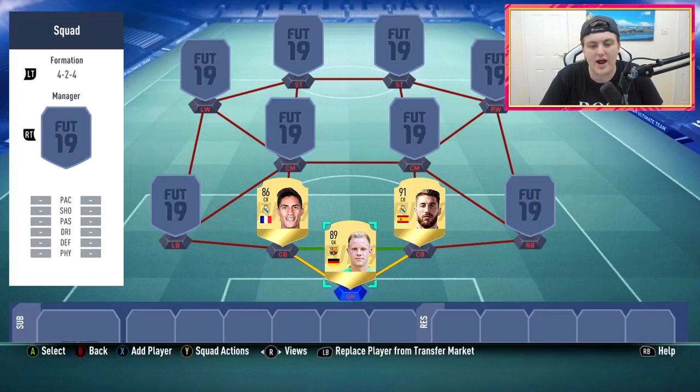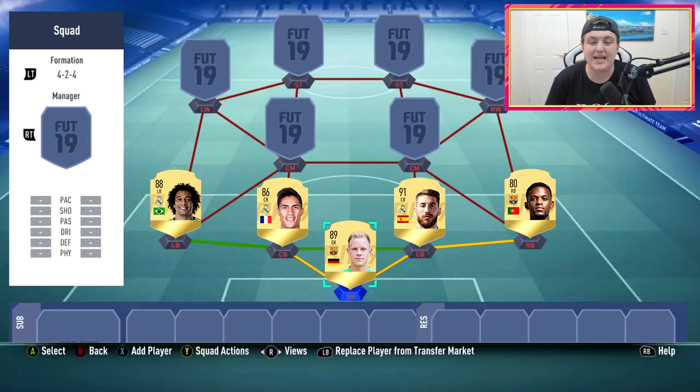We have Varane and Ramos - both look incredible. Varane's card this year looks phenomenal and Ramos always looks sick, and this year is no different. I've gone with a strong link between those two. I was going to go with Umtiti, however that 91-rated Ramos card looks way too good to pass up, so I had to go with him.